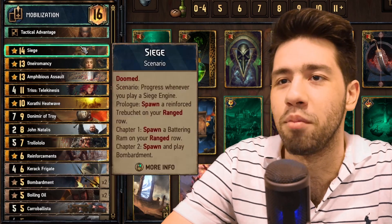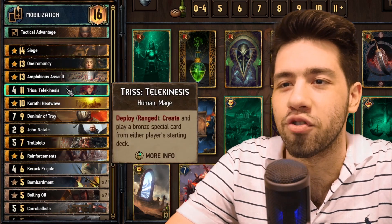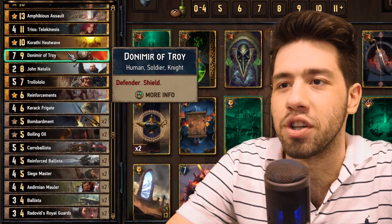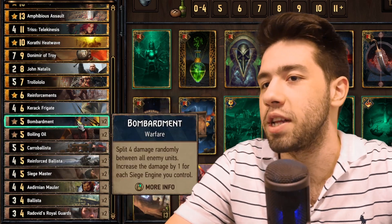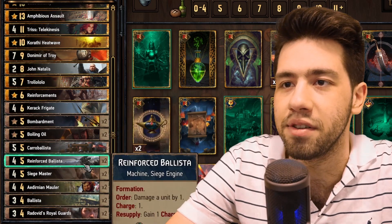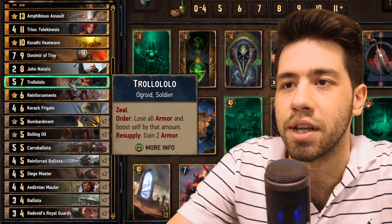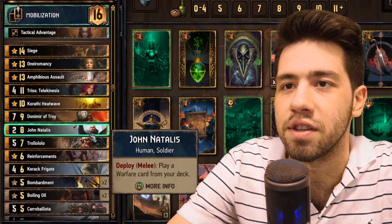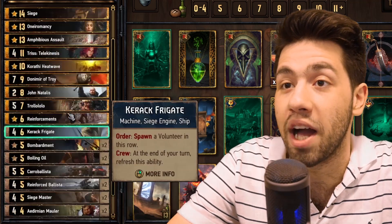Here's the deck. I'm playing Mobilization with some pretty high-up cards — Siege, Naromancy, Amphibious, and Triss. I also play Donmir just to keep my siege alive and keep all these engines alive as well. The main special card I want to be playing for is Bombardments, because I'm going to have a lot of siege engines on my side with the help of siege, and get crazy value off of the Siege Master.